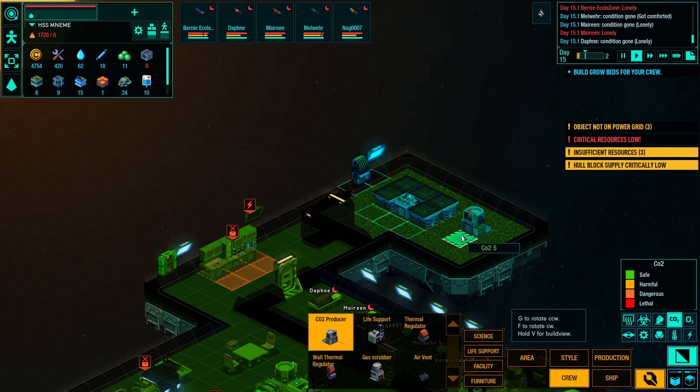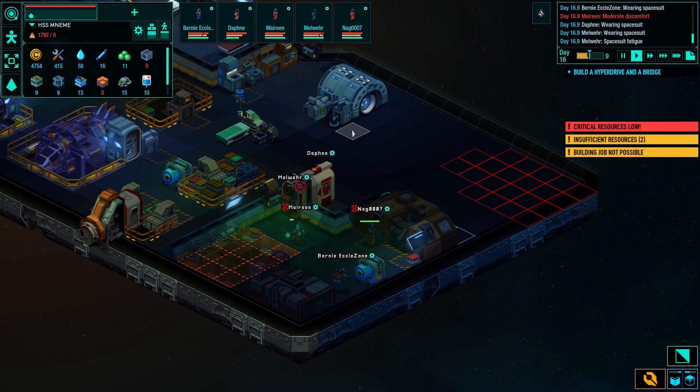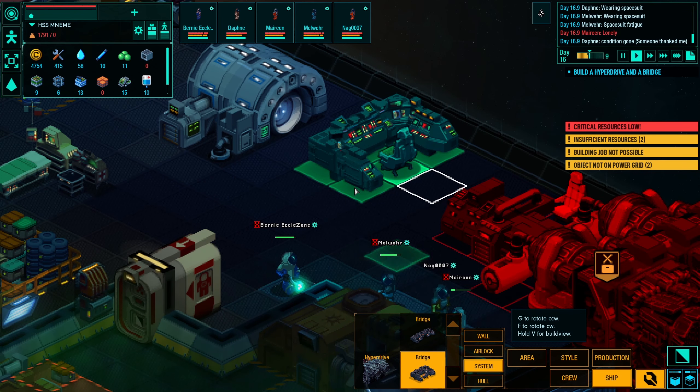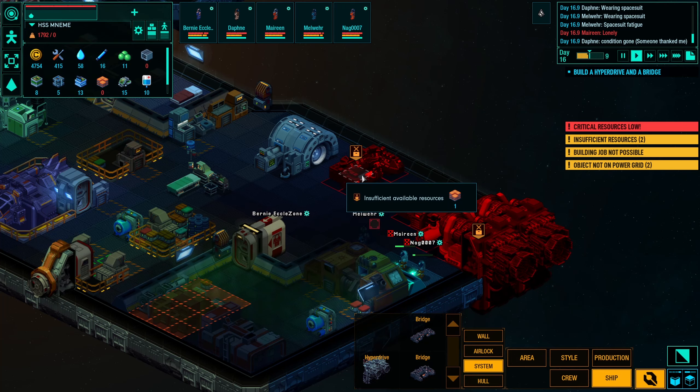I'm placing the hyperdrive at the end of the ship, and I'm going to wall this production area off from the rest of the ship. I know these walls aren't very nice but this is not about design right now — it's about surviving. Next I need a bridge. I'm going to build a small bridge right here in front of the hyperdrive because I don't have any better space.